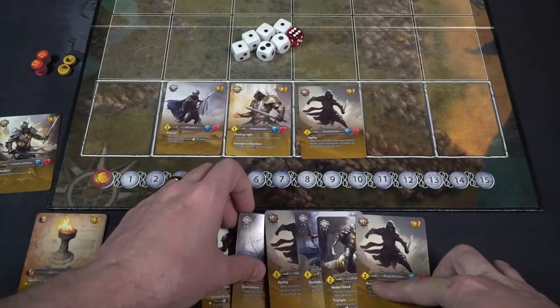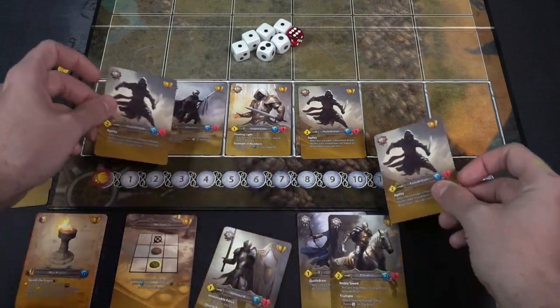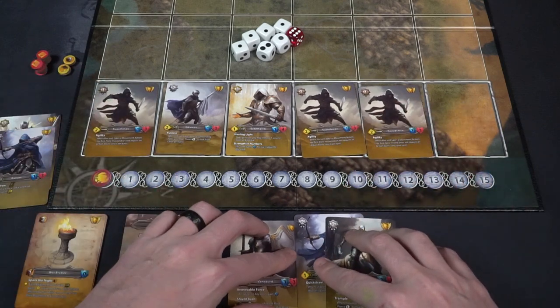The next step is Deployment. That is where I will take a value from my command area and return it to the reserve, then deploy that value from my command zone out onto the deployment line. If I took that two and that one and placed it back into my reserve area, I now have a value of three and can bring that out onto the field. Remember, the cards you have in your command and in your reserve are going to be useful, so you have to balance the scales while determining how many units you want on the field.